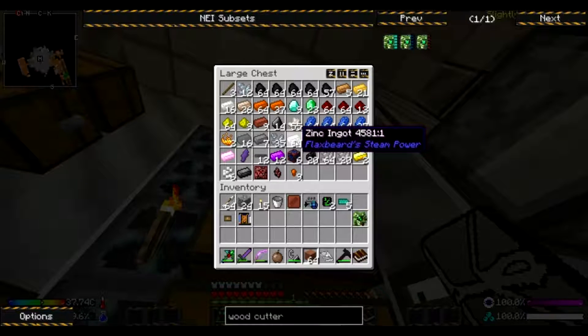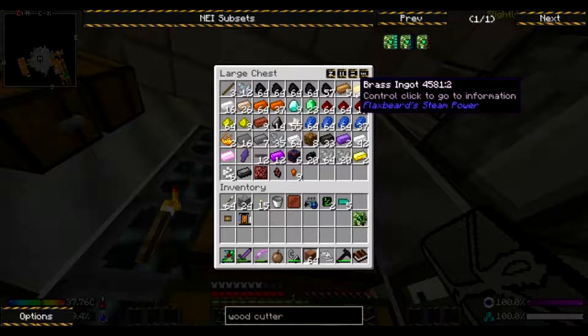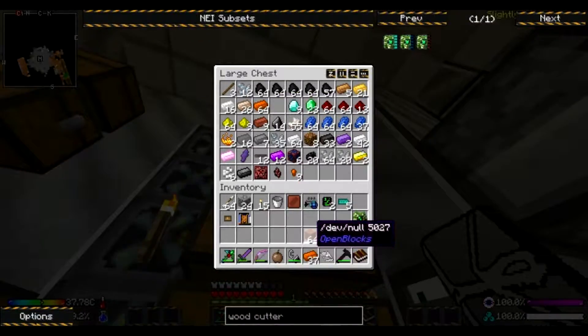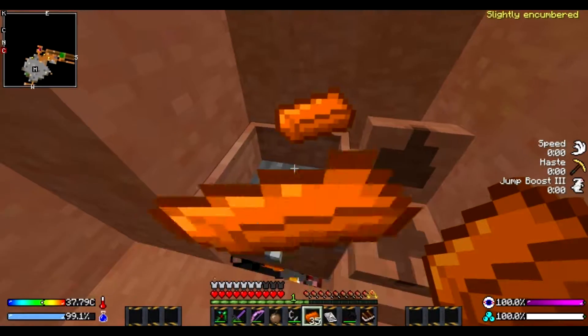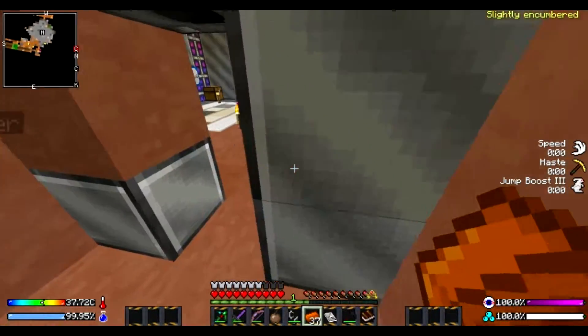The other thing I need to get is copper, because I want to make more brass and get onto the Flaxbeard Steam mod. But I can't seem to toss these in for some reason — I think that one just died. Oh no, I got it back.